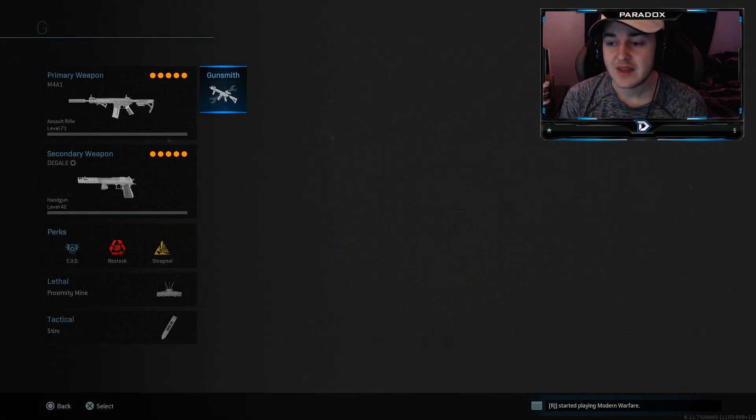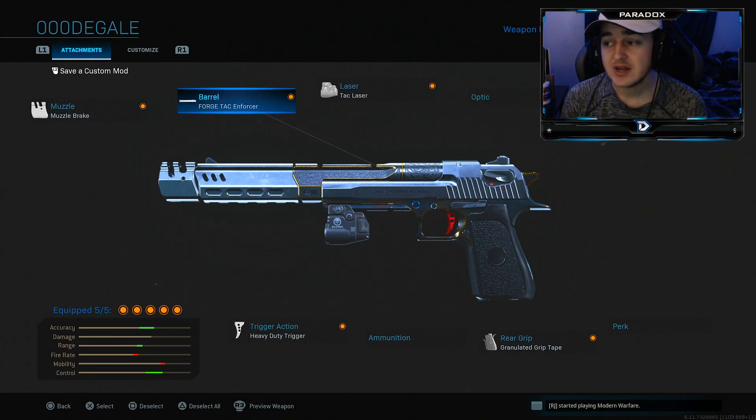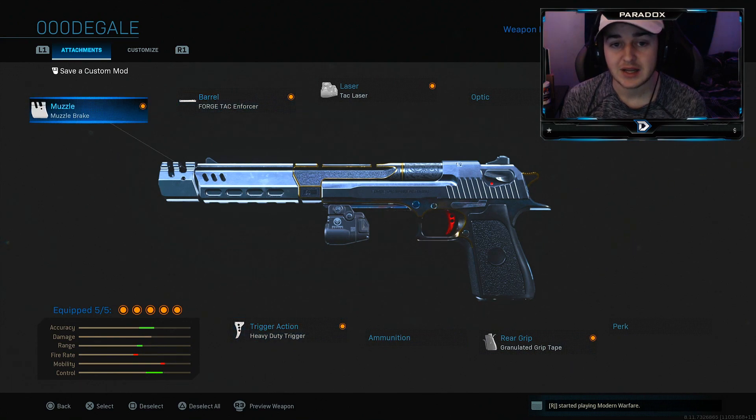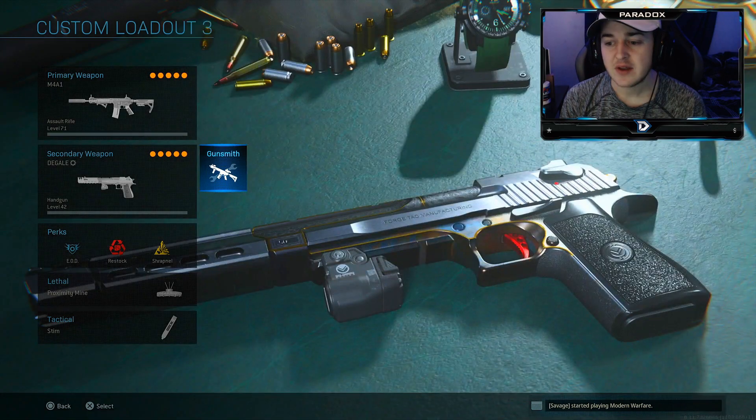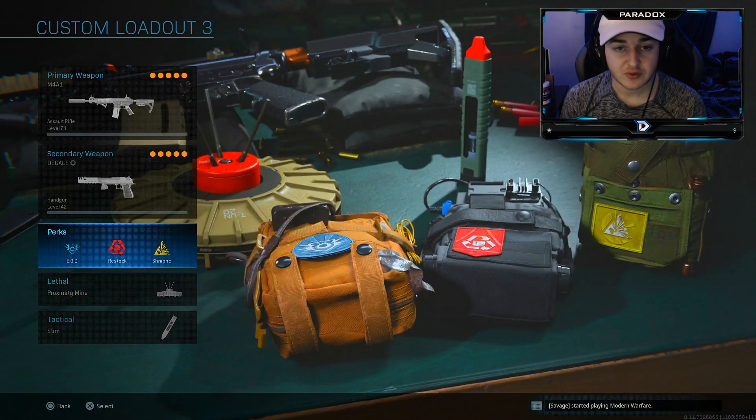The secondary on this M4A1 class is the Deagle again, but with a slightly different setup: muzzle brake, Forge Tack enforcer, tac laser, heavy duty trigger, and graduated grip tape. I try not to make every class identical. For lethals on this one I'm running proximity mines, and perks are the same — Restock and Shrapnel.